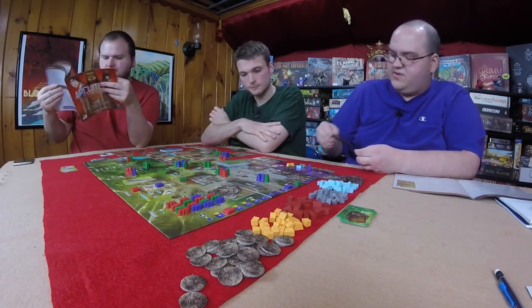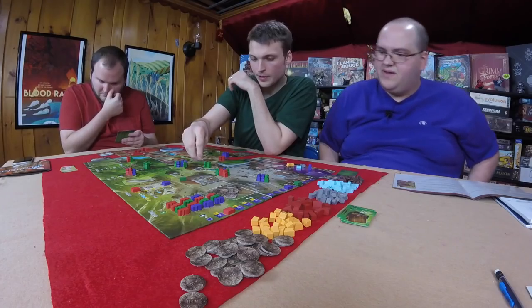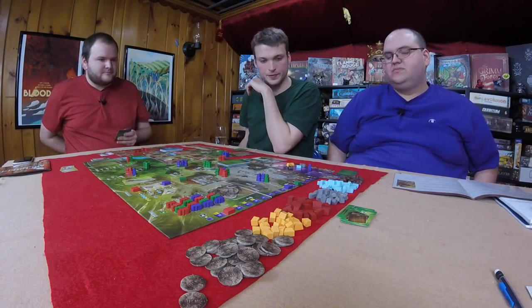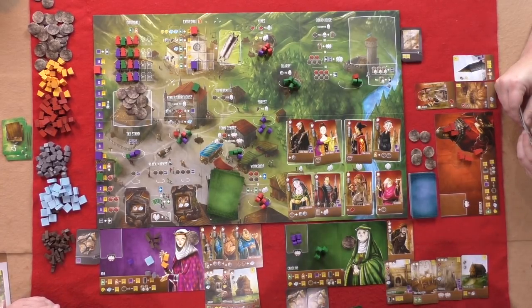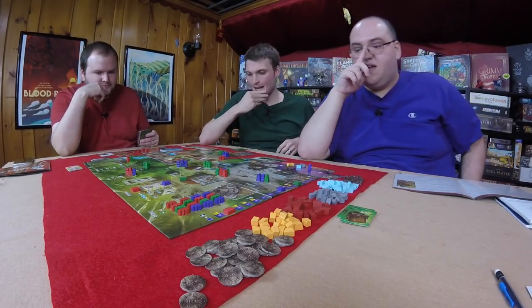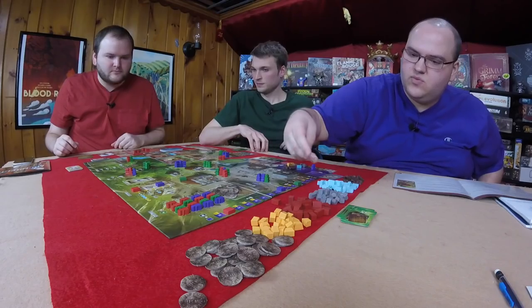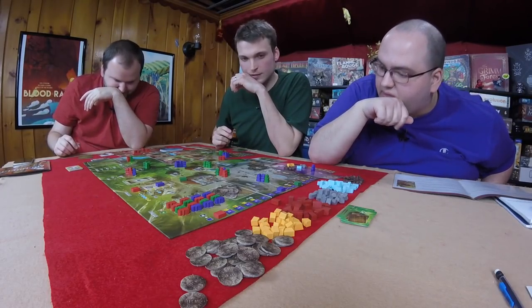Dee spends two to get a virtue back from a location. Graham goes to draw a building card. Will goes to the town center and gets three cards. Graham goes to the town center to get his guys back for free because of his minus-one tax card. The end game is triggered — everyone gets one final turn. Dee discards a card, getting a virtue and two wood.